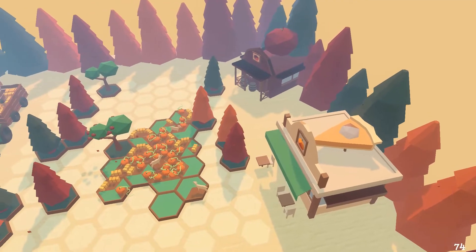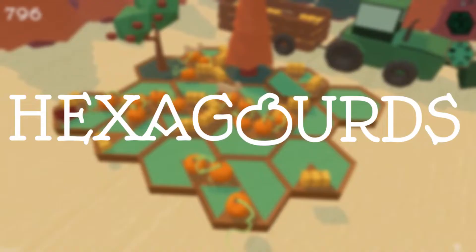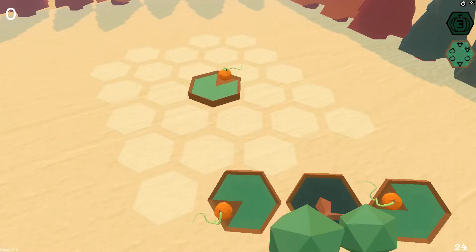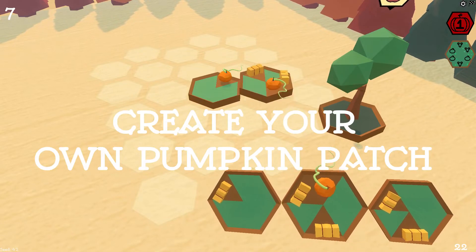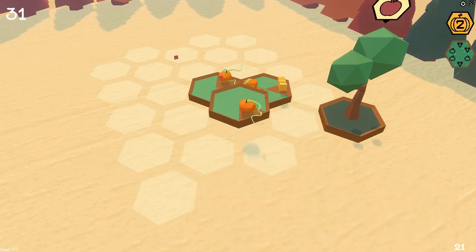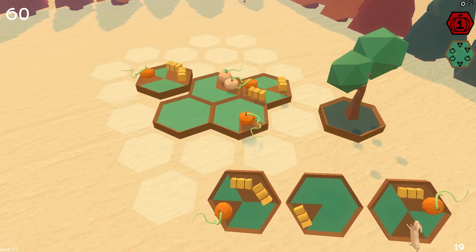Hey everyone, I'm David, a solo developer working on my first Steam game called Hexagords. Hexagords is a relaxing tile placement game where you create your own pumpkin patch. I made Hexagords as a relaxing cozy game where the whole idea was to help the player wind down, de-stress, and simply place tiles to gain points.